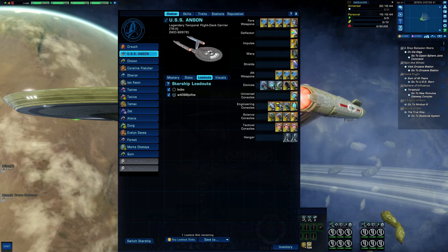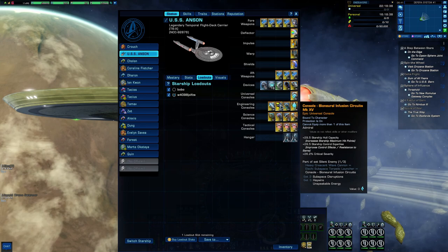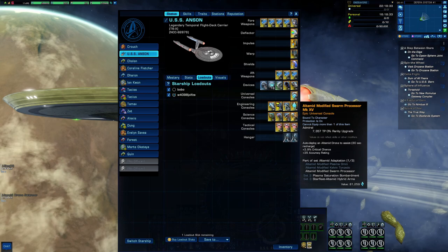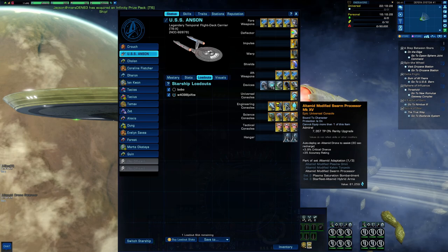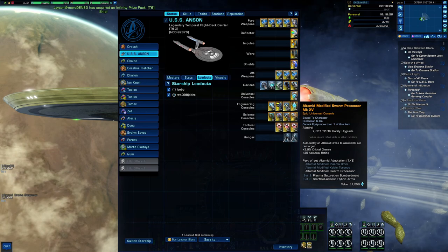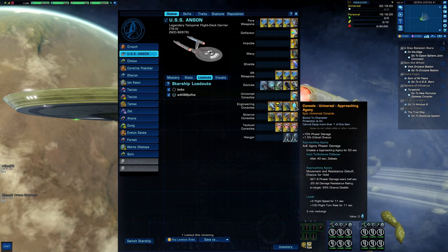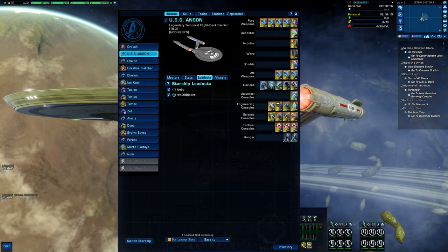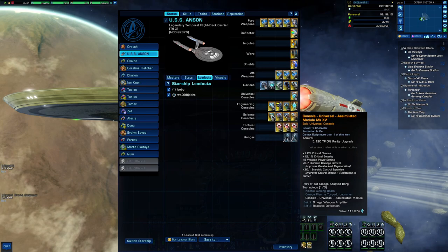We have a lobi console — the Bioneural Infusion Circuits — giving more hull capacity, control expertise, and critical severity. I'm also using another lobi console, the Universal Mitochondrial Wave Processor, which gives critical chance and accuracy and an attack drone that is super annoying. Then we have a lockbox console — the Approaching Agony — for more phaser damage and critical chance. We have the Assimilated Module for critical chance, critical severity, weapon power, damage control, and control expertise.